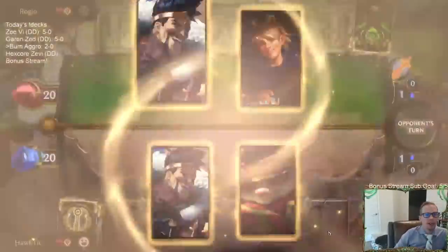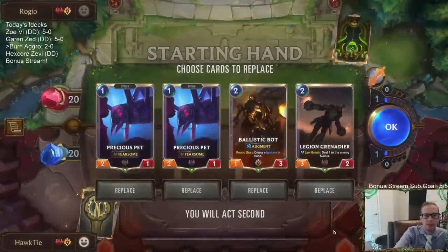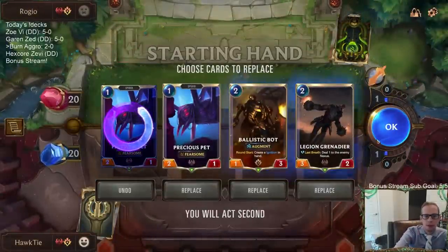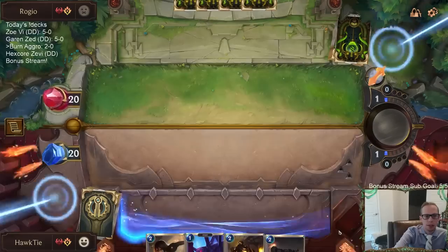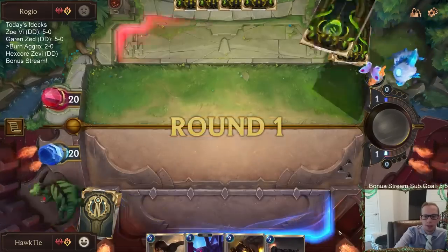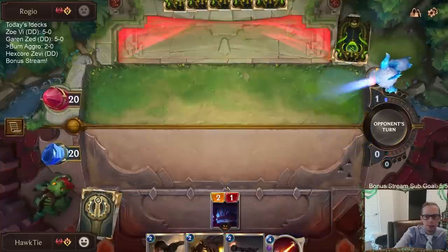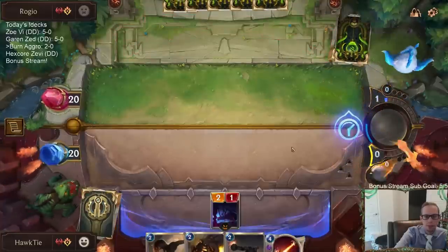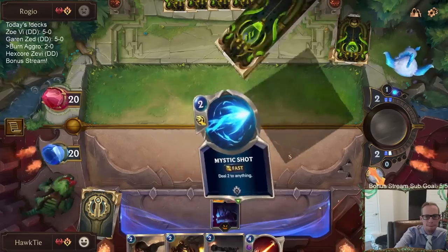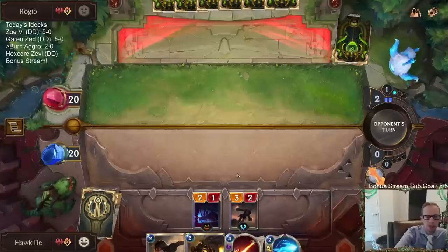Game 3: Draven Ezreal — this would be a good matchup for Captain Farron on turn eight. Let's mulligan the Precious Pet. I don't need Static Shock either, as blowing me up and killing two things is a bad scenario. Let's set up cleanly.